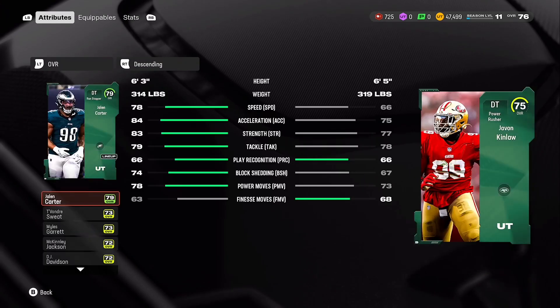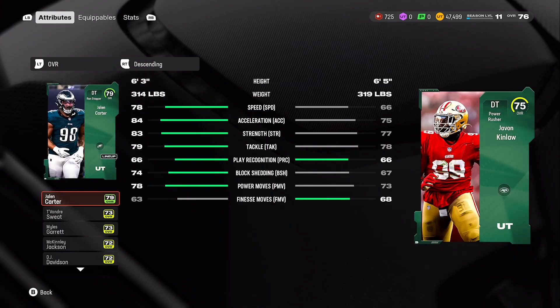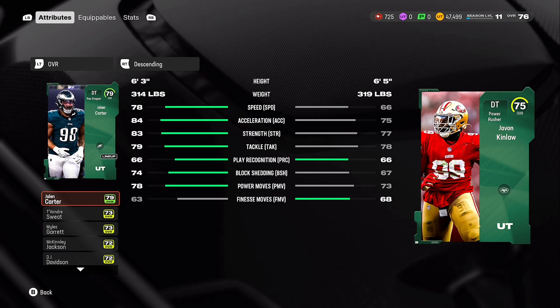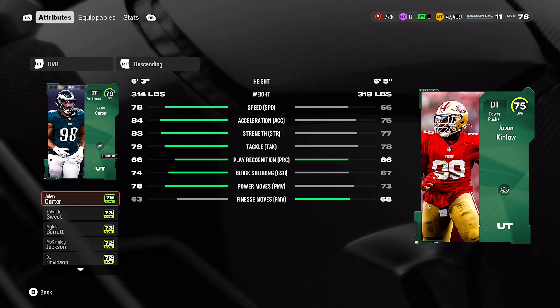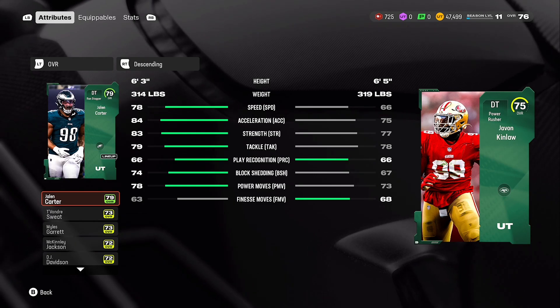The buttons are a little bit weird in this game. 66 speed is not good at all. But look at Jalen Carter - 78 speed for a defensive tackle, 84 Excel, 83 strain, 79 tackle, which is only one more than Javon Kinlaw, who's on the Jets now - I didn't even know that. He has 78 power moves, 74 block shed. Jalen Carter was a crazy pull.